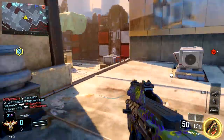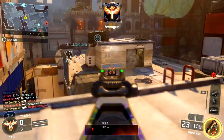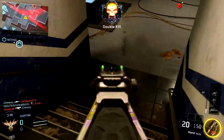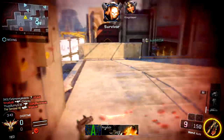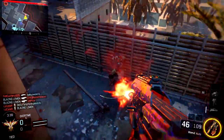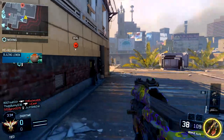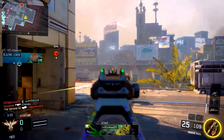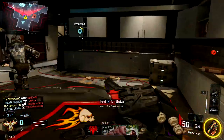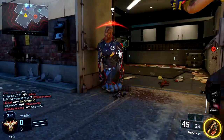As you can see, I'm using the Weevil. When I'm rushing, I like to use Grip — you definitely need Grip with this gun because of the recoil. I also use Quick Draw, and the last attachment I love is Long Barrel. For perks, it depends on your playstyle, but I like to use Flak Jacket, Fast Hands, and Tactical Mask. Those are the three perks I think you need when you're rushing in this game.